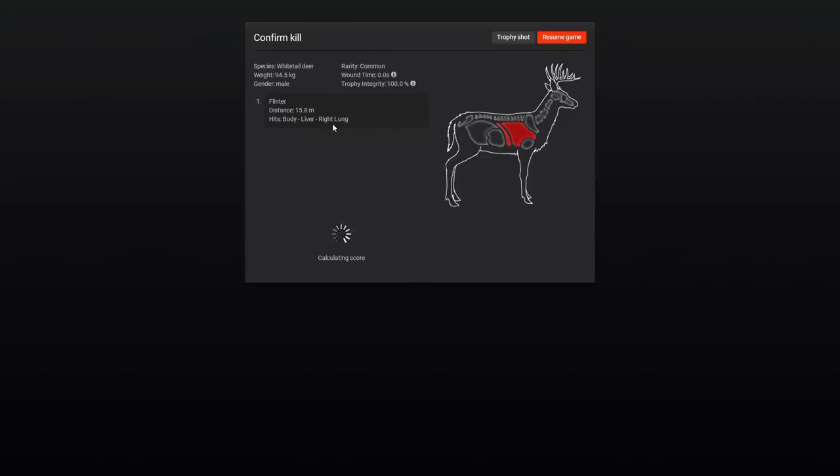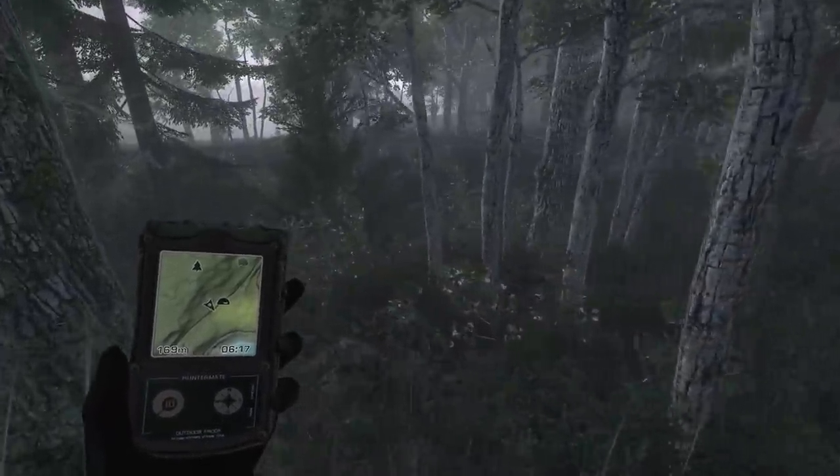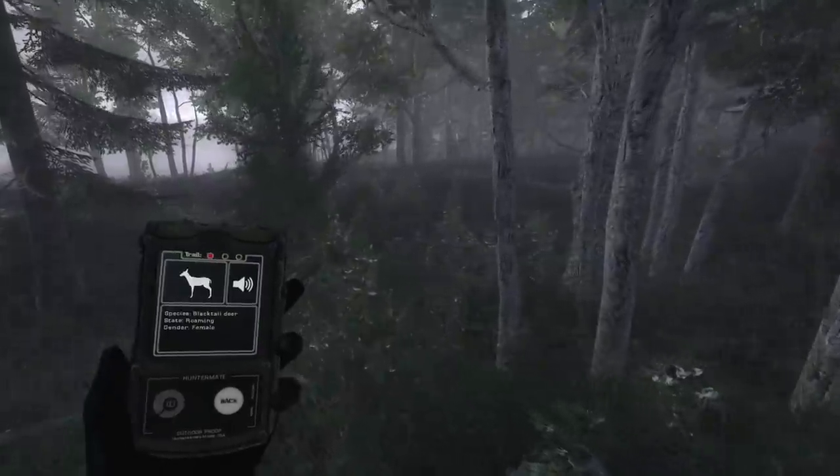A Liver and Right Lung shot was able to drop him — a 146 score, which is kind of expected with that estimate. Not a bad way to start, especially when we're not even into the best area yet.